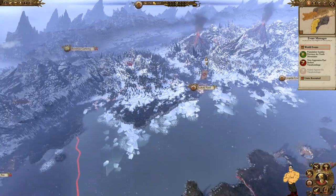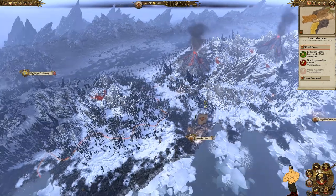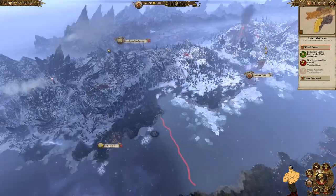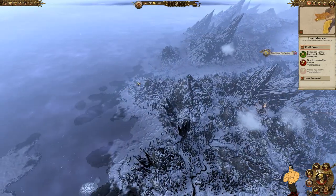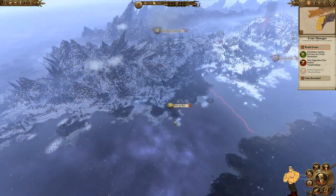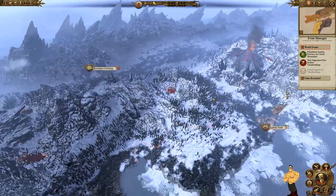Immediately after saying that, the very next turn Bjornlings join the war — so now we're at war with both of them. That's okay. The plan to take out Skaeling is to hit their settlements out here — they only have three, and they tend to hang around this one the most — then we'll take those out and attack them later.